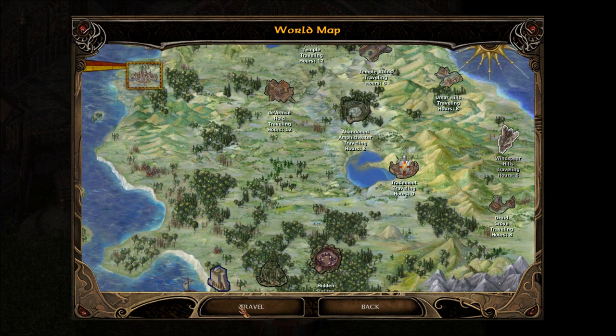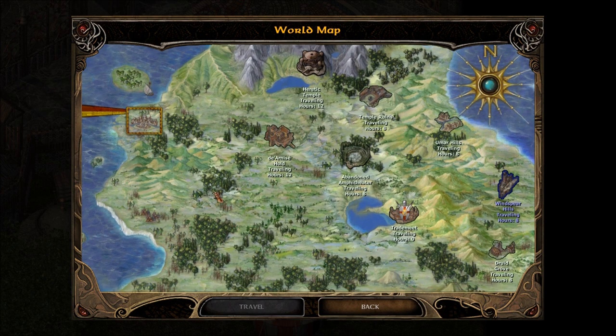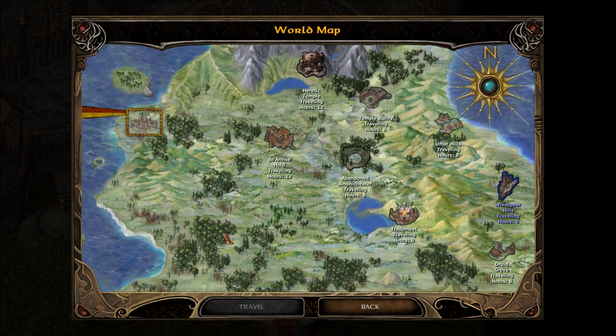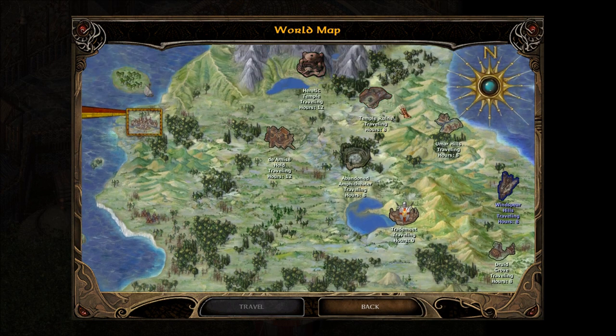Windspear Hills. And look, I notice we've got Watcher's Keep down there. In fact, I noticed that a while ago. But we're not going to it yet. Oh, we really filled out the map with the heretic temple ruins, amphitheater — this is all from a Jaheira quest. Alright, so, traveling.